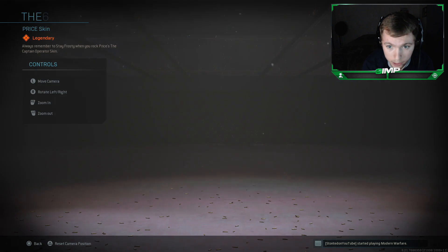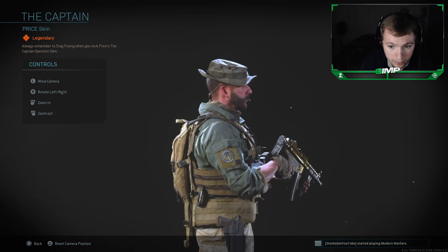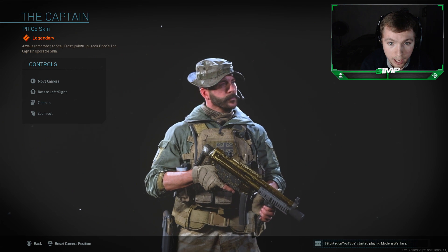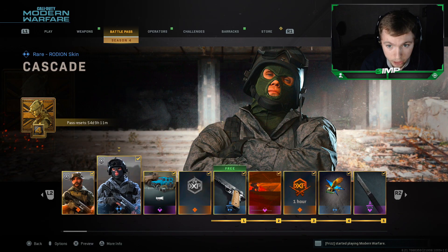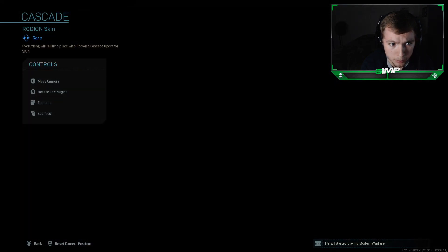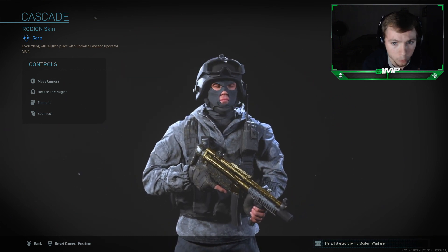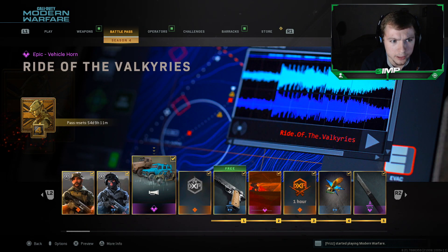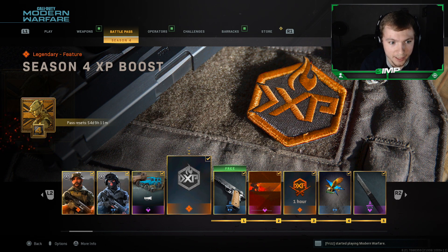Let's preview the Captain Price skin right off the rip — give you guys a quick rundown of what it looks like. If you've been playing Modern Warfare for a minute, you guys know exactly who Captain Price is. Looks pretty clean, I'm messing with the skin. Number two is the Cascade skin — you guys get that right off the rip as well. Rhodian's Cascade operator skin looks pretty clean. We also got a Ride of the Valkyries vehicle horn, which sounds pretty funny actually.